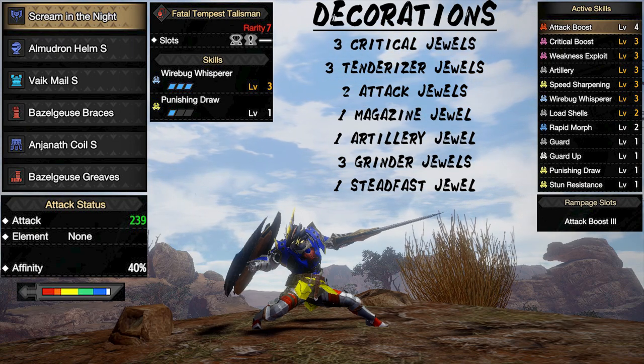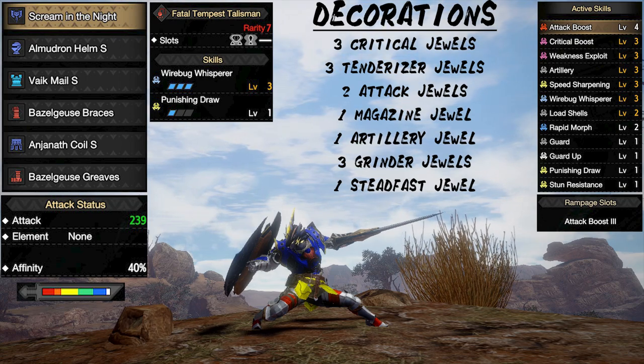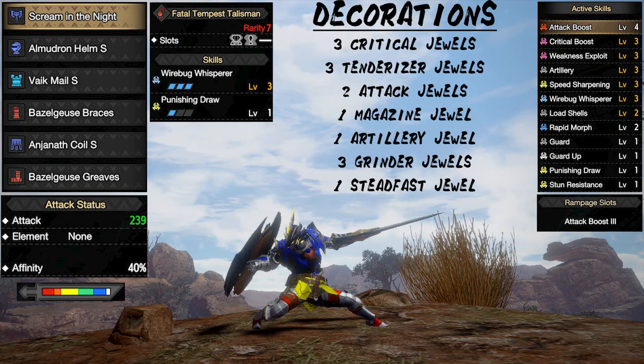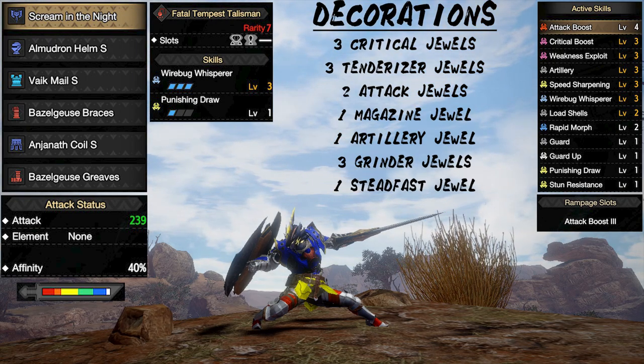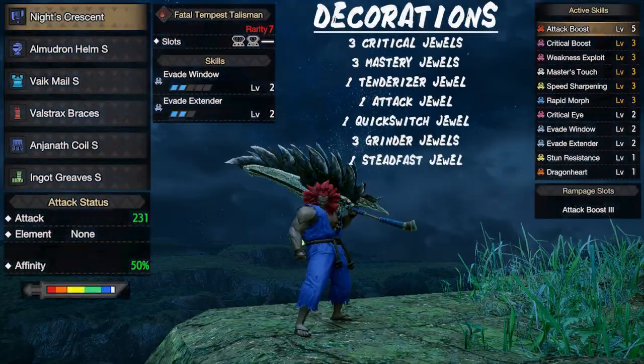Next we have our charge blade set. The goal is to cater to all play styles, whether you like to use spinning axe, counter SAED, or axe hopper. The talisman is also pretty flexible so you can use whatever you want depending on the skills you prioritize. This set has great damage output, is great for all play styles, and allows for comfortable hunting in all situations.